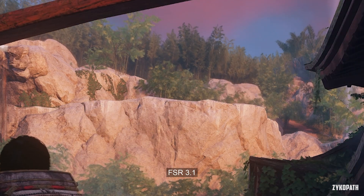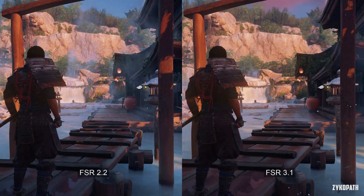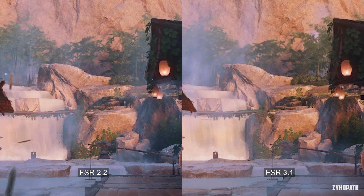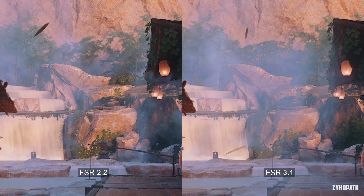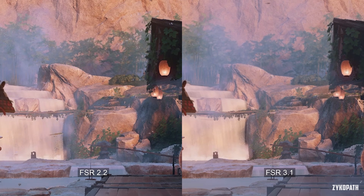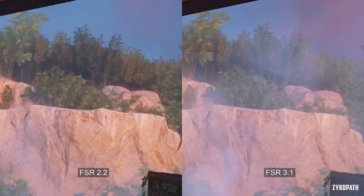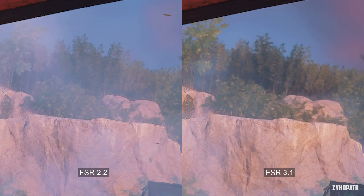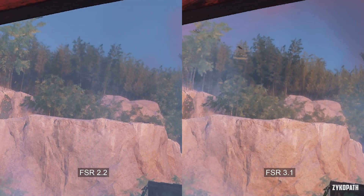Moving on to Ghost of Tsushima — this is one of the games where FSR 3.1 makes the image look absolutely blurry. That said, FSR 3.1 also stabilizes the image quality and handles shimmering a lot better on both static and moving objects, which can clearly be seen on the trees. Moving focus up to the treetops, the improvements are satisfying, dealing with shimmering almost as well as DLSS does.